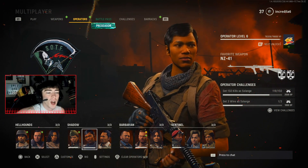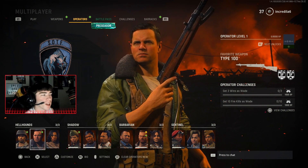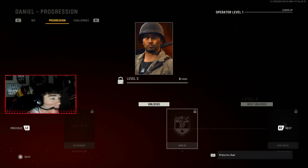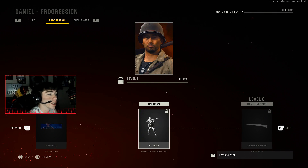You're probably saying 'we already know this,' but here's why it matters: each operator has 20 levels, and as you can see, starting with Daniel as part of the Hellhounds, there are 20 levels and 20 different rewards you can unlock in game.